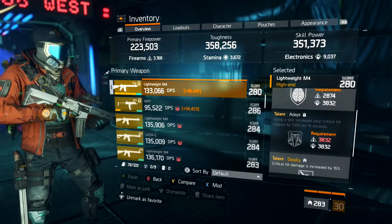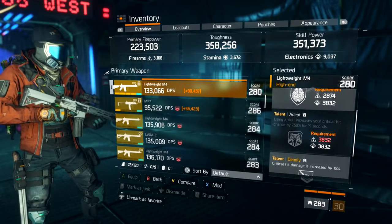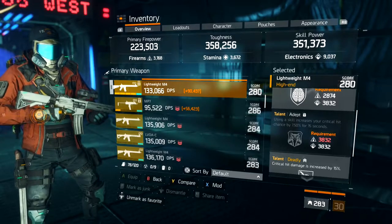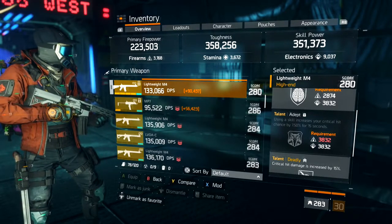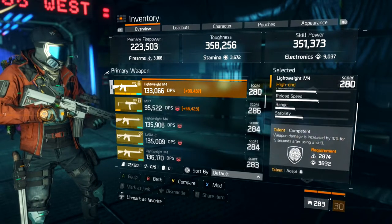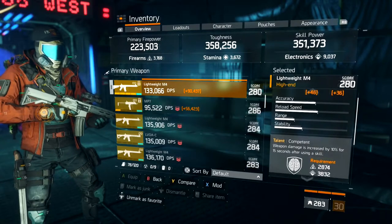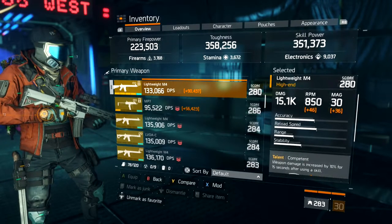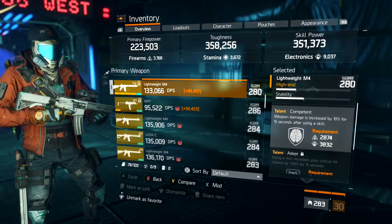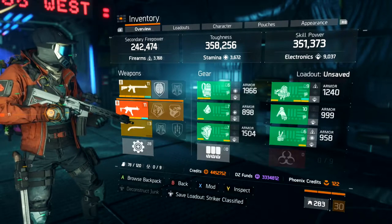As you guys can see, our primary firearms — we're going to skip that. Our firearms is 3,100, our stamina is 3,600, and our electronics is 9,000. We're not trying to proc weapons really, we're just trying to help our team out and keep our team alive. If you're playing with Predator's Mark, this build will be very dangerous. This build also will be dangerous with Strikers with the defib — it will keep them healing, especially if they have a 9k stamina build.